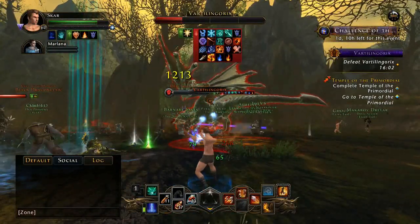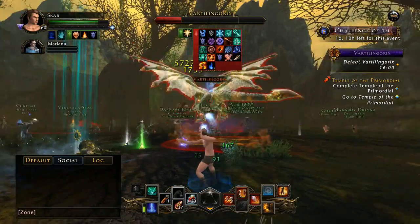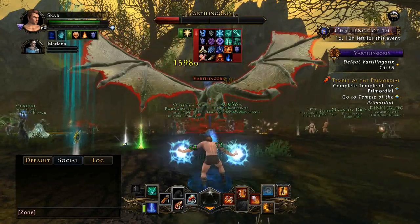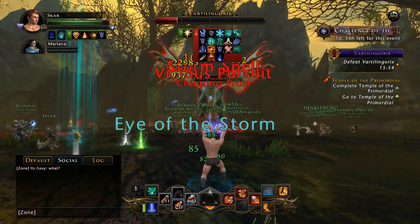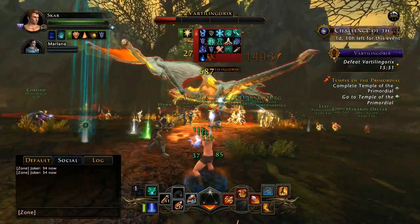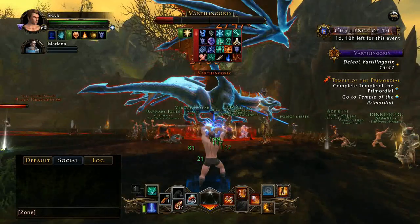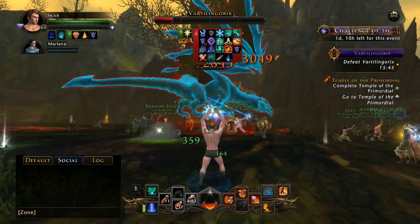If you do get an excess of anything, search it up on the auction house to see what it's worth, because auction house prices always depend on supply and demand. If you find any good equipment that you could potentially be making some astral diamonds off of, look it up and try to bid a fair price and a fair buyout price.